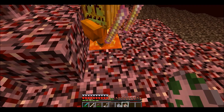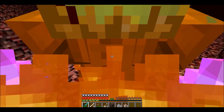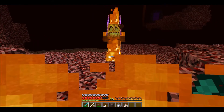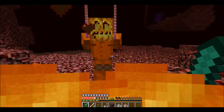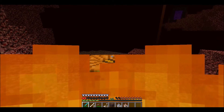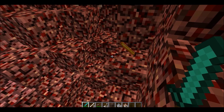Fire ghoul — I recommend ender tools when you find this guy, because he has an insane amount of health. The fire ghoul will drop blaze rods sometimes when you kill him.